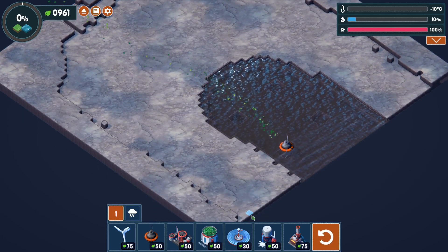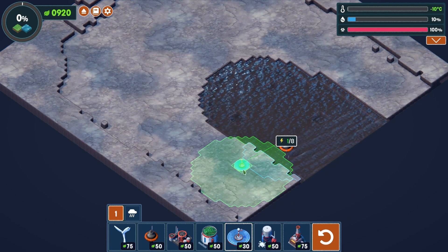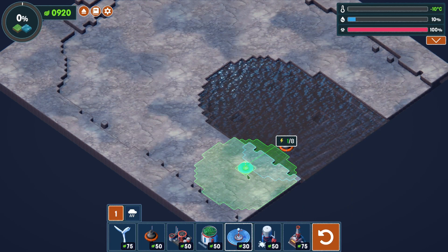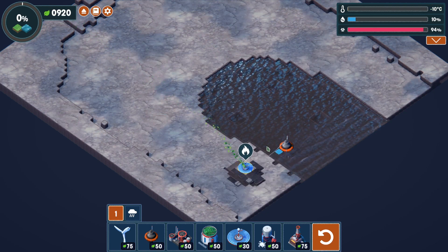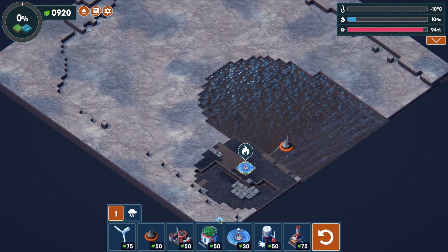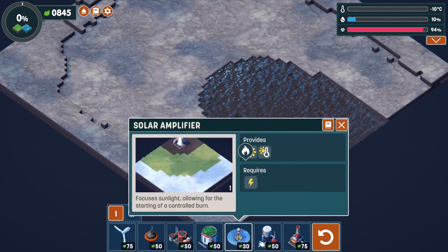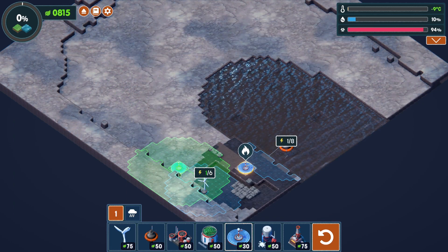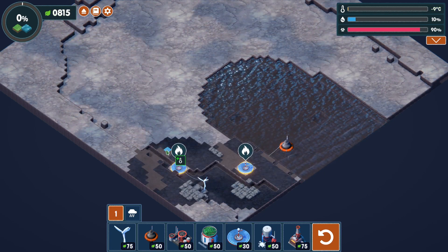Let's just start down the corner here — there we go, perfect. Then let's get ourselves a solar amplifier straight away right there. That'll burn all of that snow, and look — we can get the waterways that appear. That is the important bit, because then we can now get power. Then we can do some solar amplifying up here, and hopefully not place that on any rivers — I've placed it on a river, haven't I.